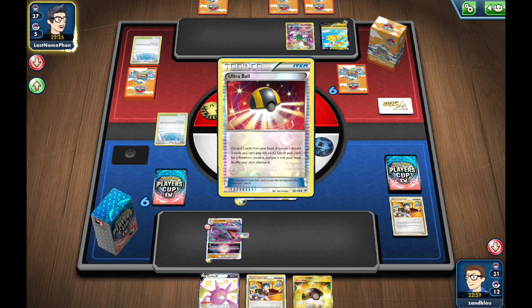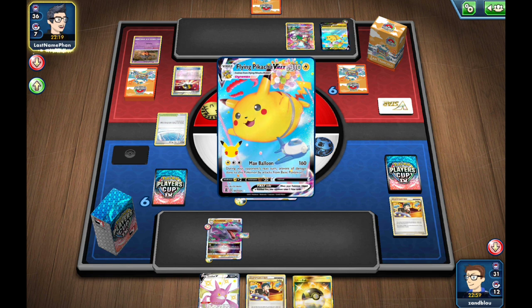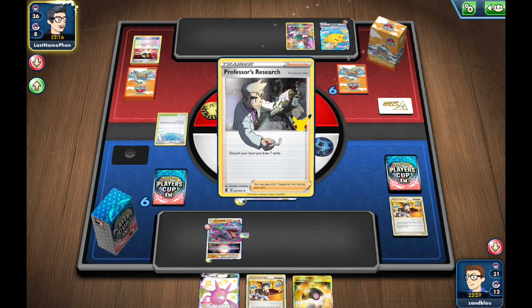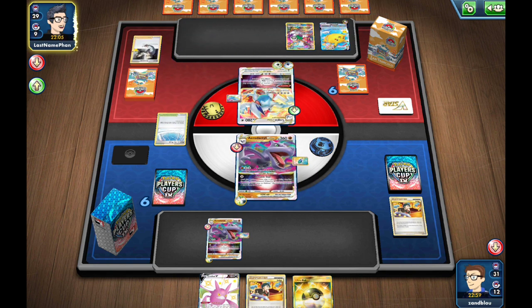Even Lugia can start attacking, which would not be good. My opponent passes. I'm going to Ultra Ball thin up these two and then grab Aerodactyl. I will then Judge it back into the deck. I probably could have benched it if I wanted to, but I have to be careful with Lost sending stuff. I'm just going to go for the Lost Dive because I could use Boulder Crush, but it would not be sufficient for a two-shot.